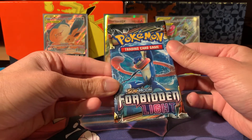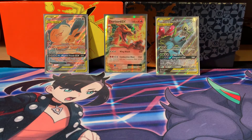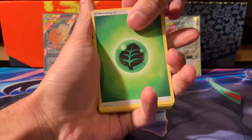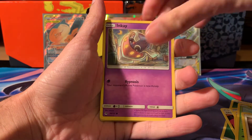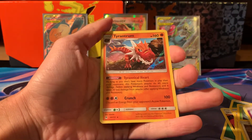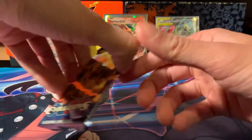Some nice holographics from Team Up - got the Jirachi and Dragonite, but no ultra rares. Another Forbidden Light with Greninja on the front - let's hope for that rainbow Greninja. I feel like it's the only card you want to pull from Forbidden Light. Opening it: leaf energy, Uxie, Pancham, Skiddo, Noibat, Inkay, Fennekin, Scrafty reverse, and a Tyrantrum holographic! We're actually getting the holos today - most of the time in our videos we don't really pull many holographics. This is a holographic party!